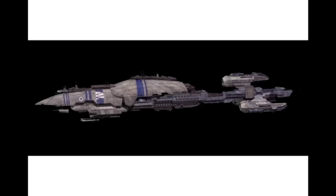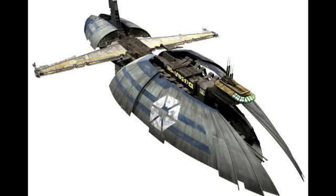Next off, we have General Grievous' flagship. What this could include is, similar to the Malevolence, a playset version where you can open the interior and have a cool little play area for the bridge of the ship. And next off, another awesome Separatist vehicle — this is the regular Separatist Cruiser. This would be another cool playset version to have, similar to the Malevolence or the Venator.